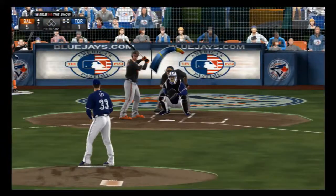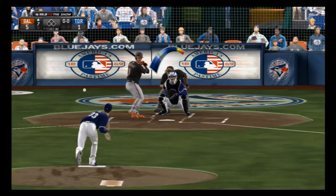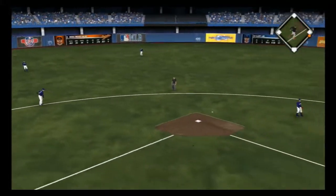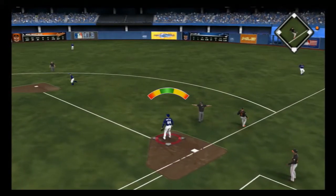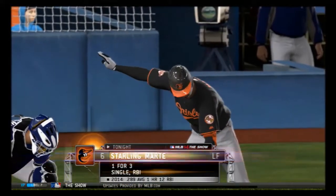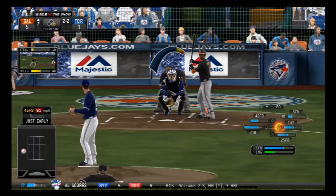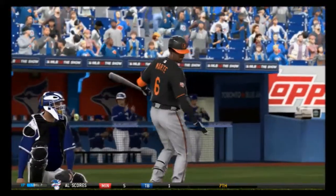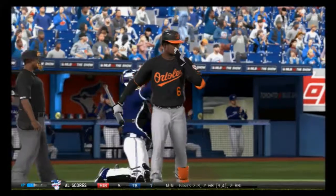Mike Moustakas in his stance, and now the pitch — the seventh inning starts with a swing and a routine grounder to short. On to first but it's too late as the first base umpire says they just missed getting him. Good cutting action to that pitch — that's the first out of the inning.